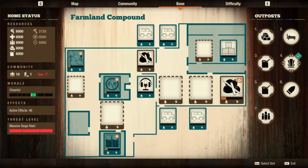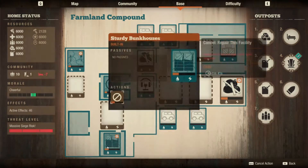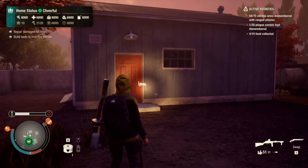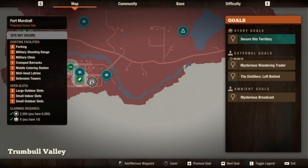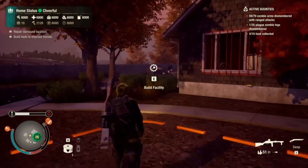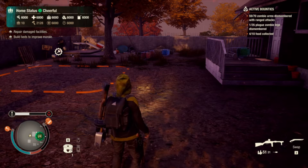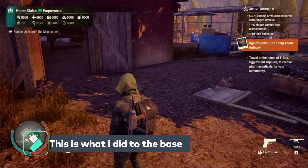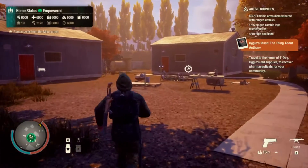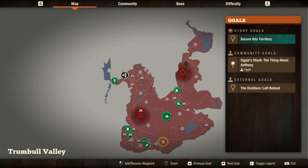The base offers four large slots and three small slots to work with, a built-in clinic, an outdoor kitchen — a grill area — and a sturdy bunkhouse with five to six beds. This base costs around 2,000 influence but requires eight people. It's in the middle of the map, so it doesn't cost too much fuel to get anywhere. In my opinion, this is the best base on the map.